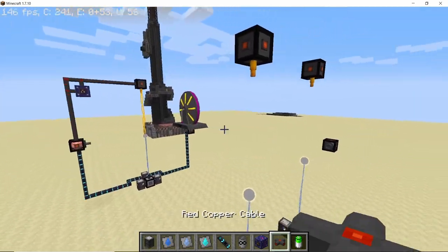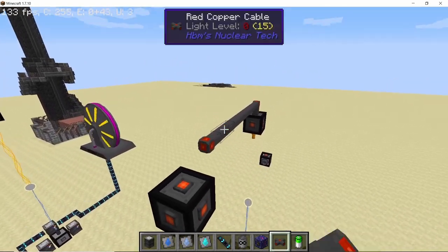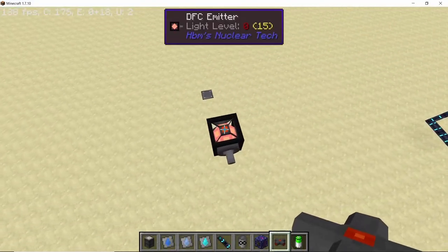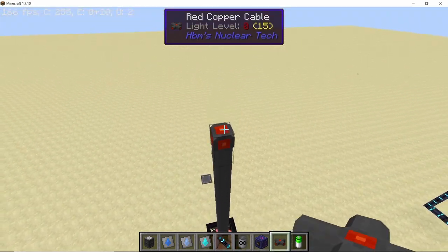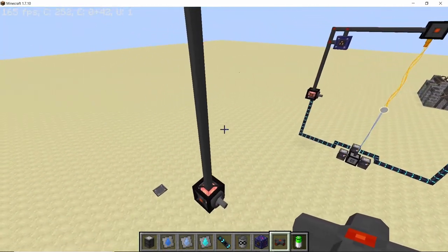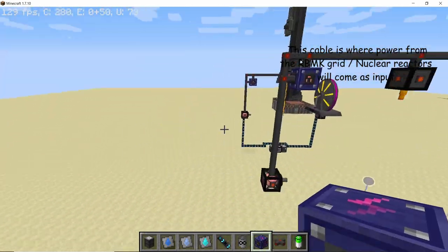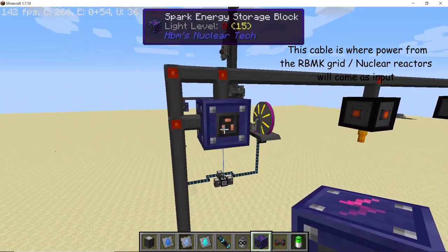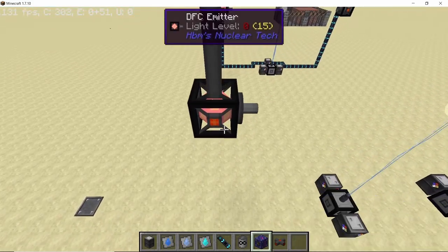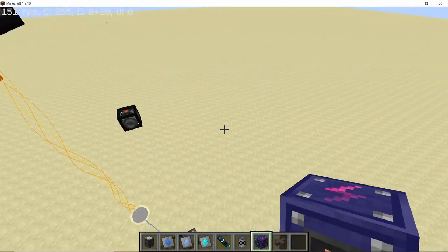Now let's do some cable work. Connect the two stabilizers on top with cables and bring the cables forward, connecting them to the DFC emitter. The DFC emitter and the DFC stabilizer are the only two things that require power in this entire setup — the DFC receiver produces power and the fuel injector needs no power at all. I'm using an infinite battery here, but this cable is where your incoming power will connect — it can come from your RBMK reactor or similar power grid.